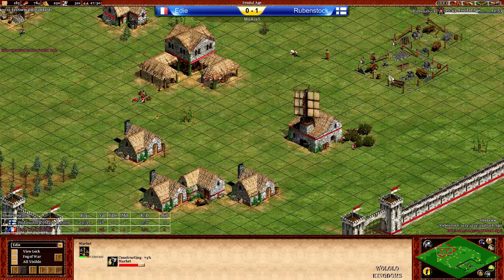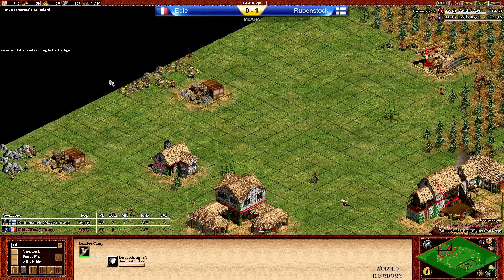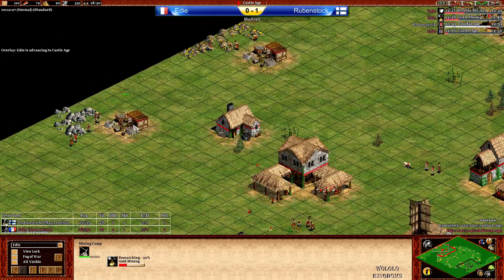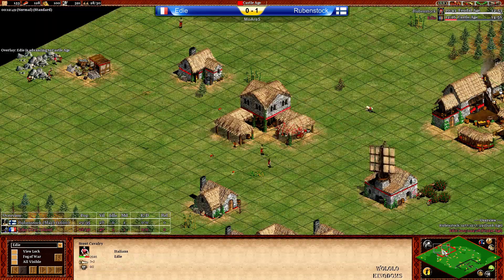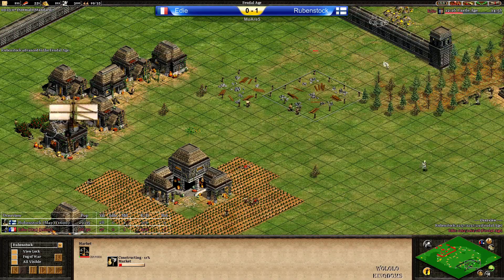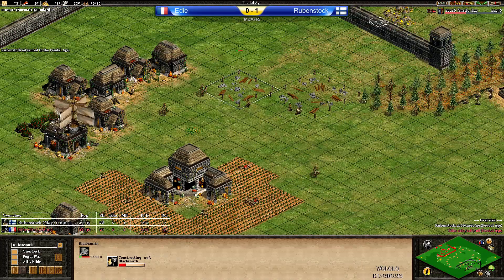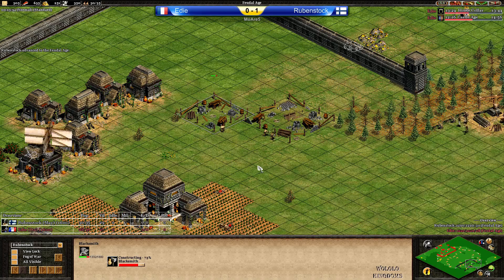Nice to see a little bit of a building wall here. We have three villagers on gold and five villagers on stone, so we might see a forward castle even. Eddie is now scouting with a scout on low HP. Rubenstock will recognize this and realize — yes, he definitely stole my boar. Maybe he even saw it in the last glance but knew he couldn't get his boar back.